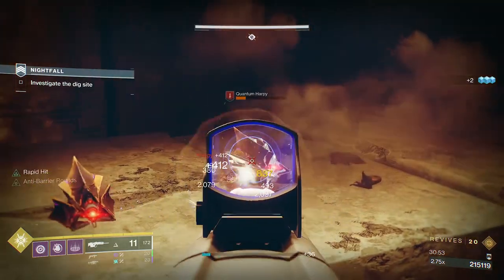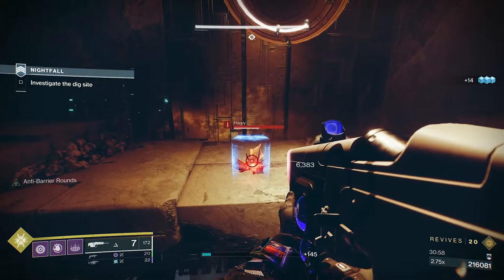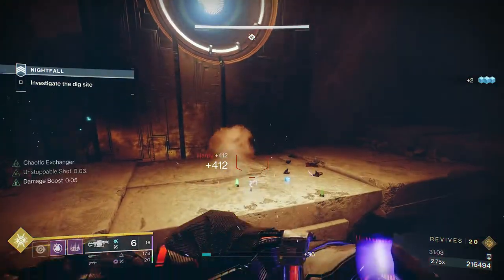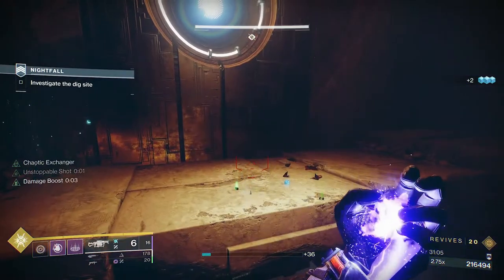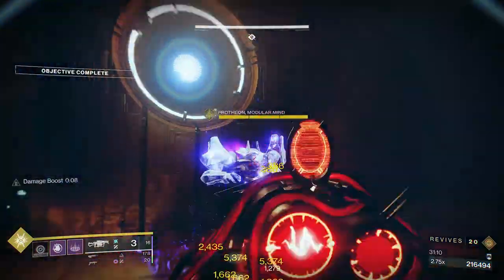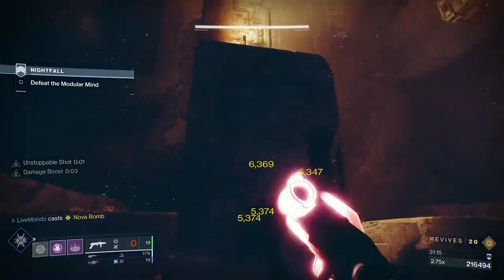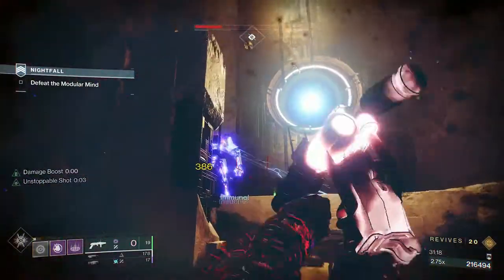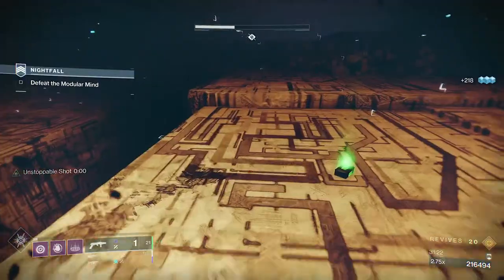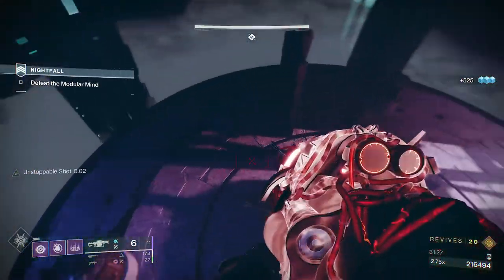Obviously I'm going to use another Anarchy shot. We're going to use the Nova Bomb here and I want my super again at the bottom. I pre-grenade and put an Anarchy shot in the middle, then I'm going to put two more on him. I put one Anarchy shot on the floor, two on him, pre-throw a grenade, and super him, then one energy grenade launcher and two more Anarchy — and that was enough to make him go.